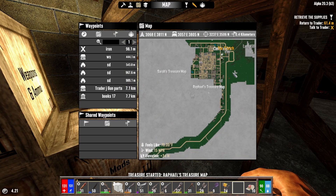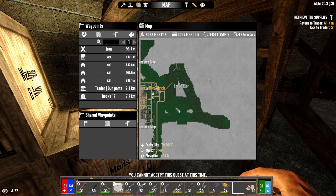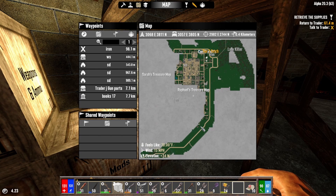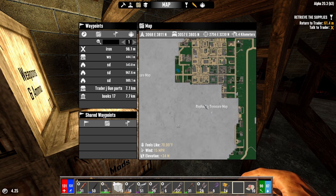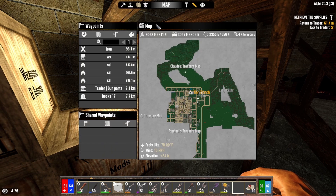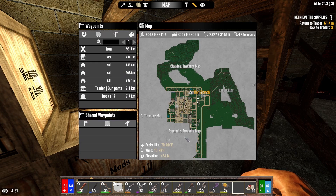Let's see where they're at. We've got a couple of treasure maps over here and we haven't even looked at that area. They're all in the same spot! I wonder if I can dig it, reset it, dig it, reset it — we'll have to see. That's interesting, they're all right there.